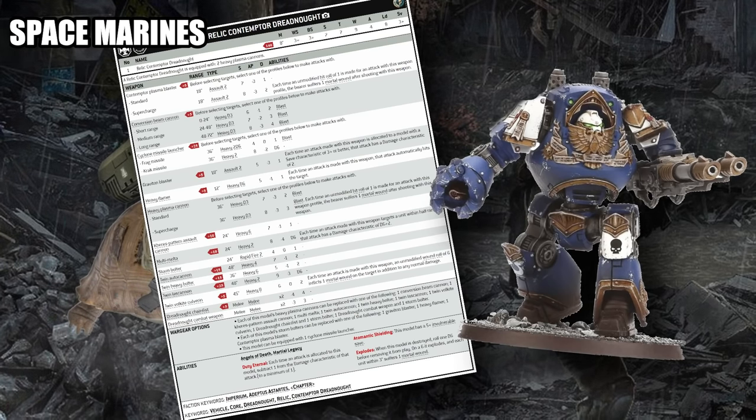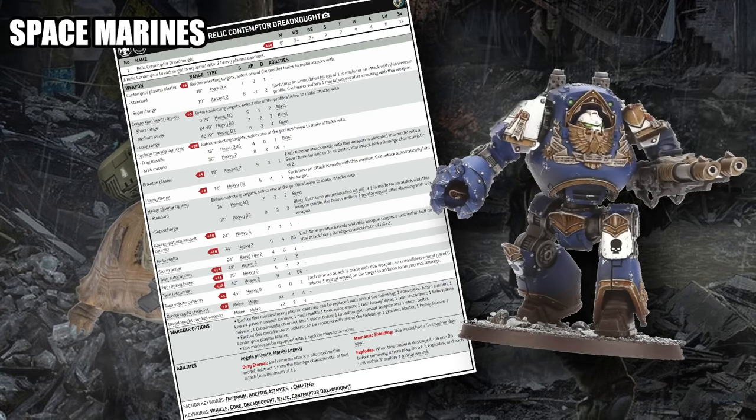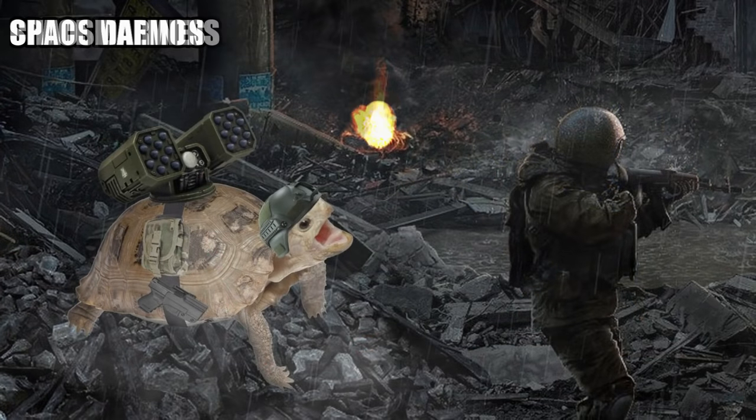It's no surprise that almost every competitive Space Marines list is taking one or more of these guys. Once you start stacking additional buffs on them, especially in factions like Iron Hands, the Relic Contemptor can deal a ridiculous amount of damage for not very many points. You can look at almost any of my other Space Marines videos if you want to hear about the incredible combos you can use with Relic Contemptor Dreadnoughts.